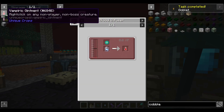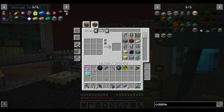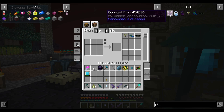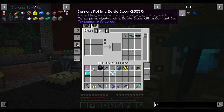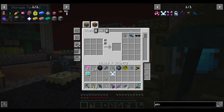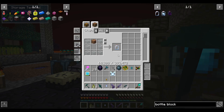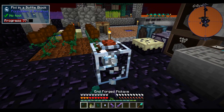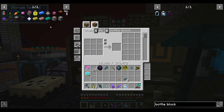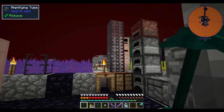The goblet itself is easy enough. For the vampiric ointment — we've made these before, right? It's just a pixie. You make a pixie, you make a bottle block, and we click them together. Then with that we dip it in blood — sorry pixie, I hope you enjoy blood.